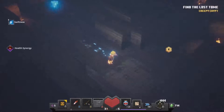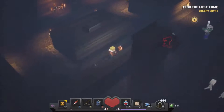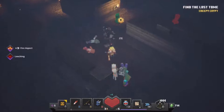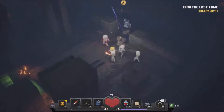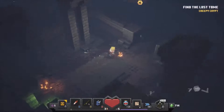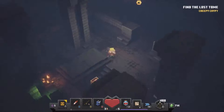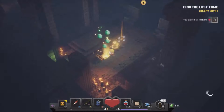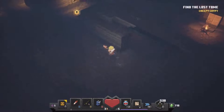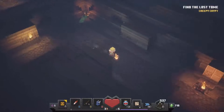Let's head back this way and check down in here. This whole crew is getting in here — not much for me though. Got ourselves another chest — a pickaxe. I don't want a pickaxe, I think my axe is pretty good at the moment.